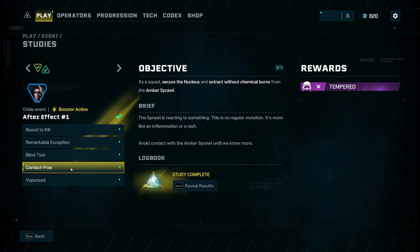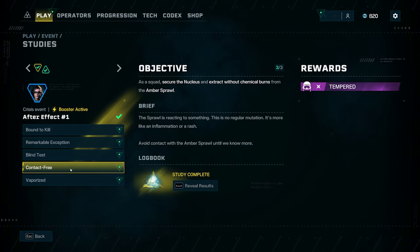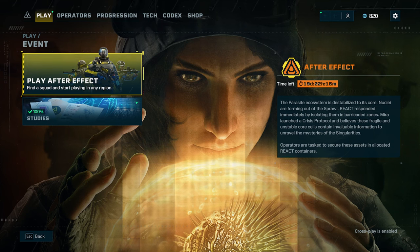If you have the boost active, you only have to do this twice to get all studies done. Without the booster, you have to do it three times. The Vaporize study I'll cover in another video, along with the Reclusive Harness. This one is really tough — nothing to play with. Hope this helps you out. Let me know in the comments and stay tuned for the next video — peace.